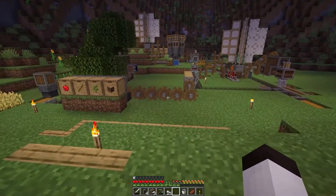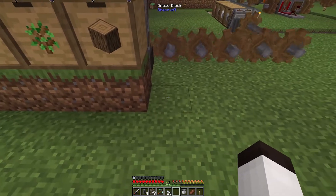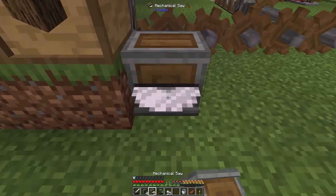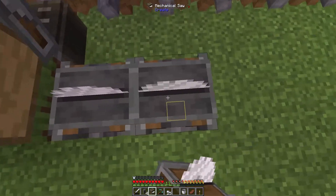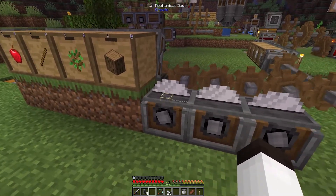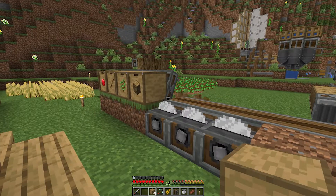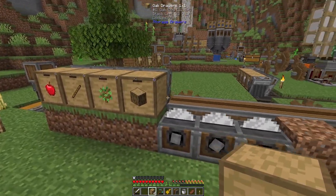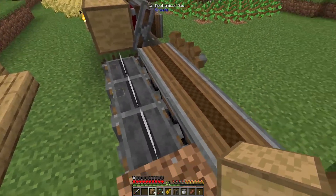Over here we're going to take the output from the storage drawer — which holds our logs — and feed them right into a saw. We want this to be top-down orientation. Three saws need to be going in the same direction so that logs go through and get stripped, then through to get planks, then to slabs. They actually turn counterclockwise compared to the belt which is going clockwise. I've used chain drives to keep these in sync — if you use cogs, one of them will be out of sync with the others.